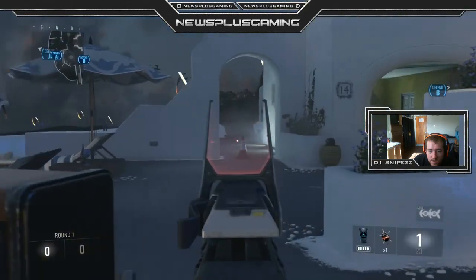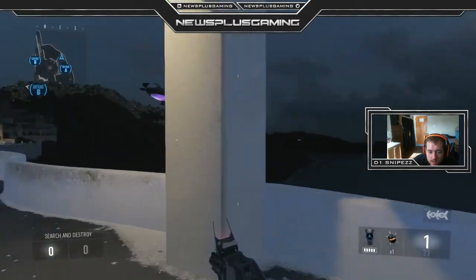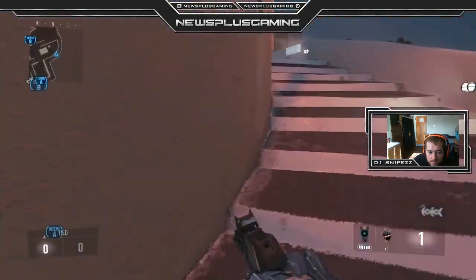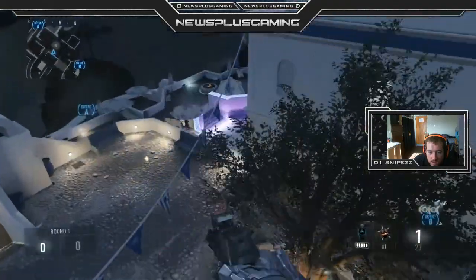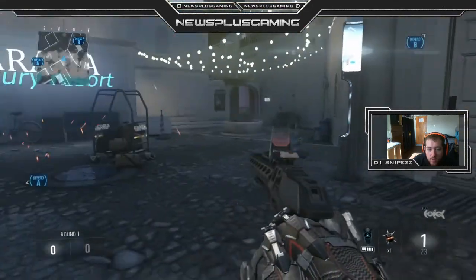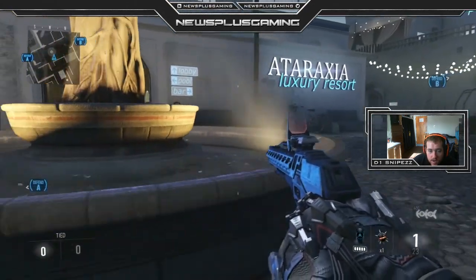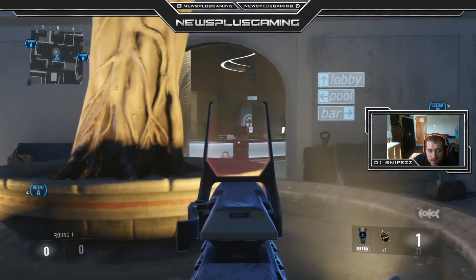Your last guy needs a spot down here, just kind of chilling at the head glitch. His main concern is down here until you either know they're going B or they're making a mid push. This last guy absolutely needs to be your best communicator — 100%. If this guy is not a good communicator, this strategy will not work. If it's a quick B push and that sniper can see it, he's just gonna chill right in here, and his main goal is to watch the middle push.